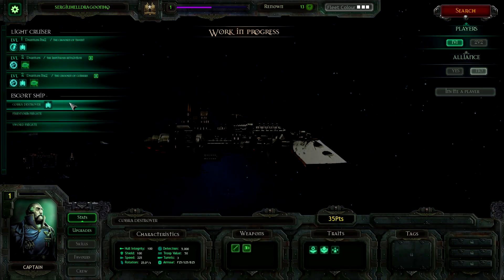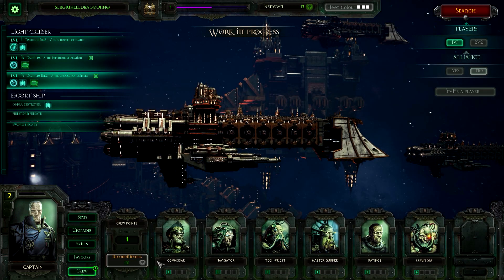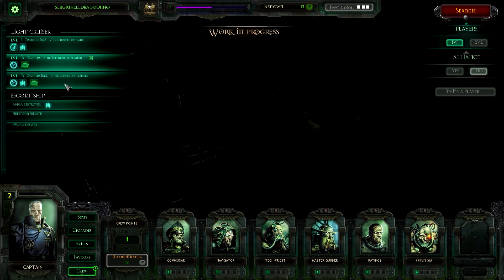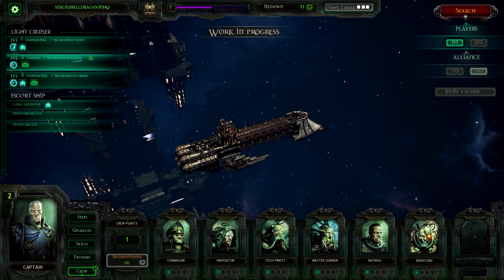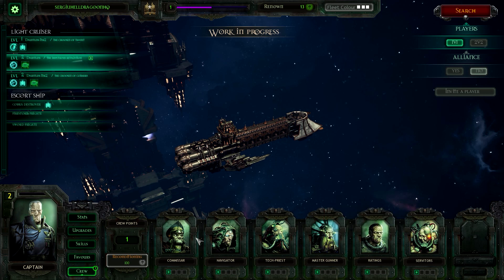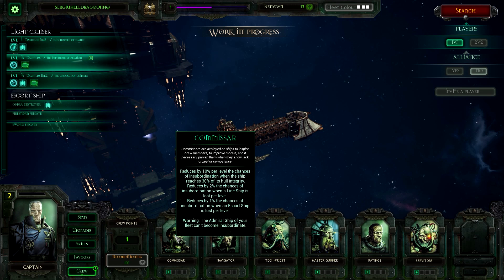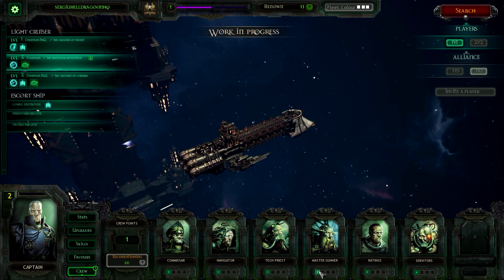Three more turrets — you didn't do much, so. Commissary. Master gunner: reduces 10% per level the chance of insubordination on the ship, reduces 2% chance. Let's go with the master gunner.